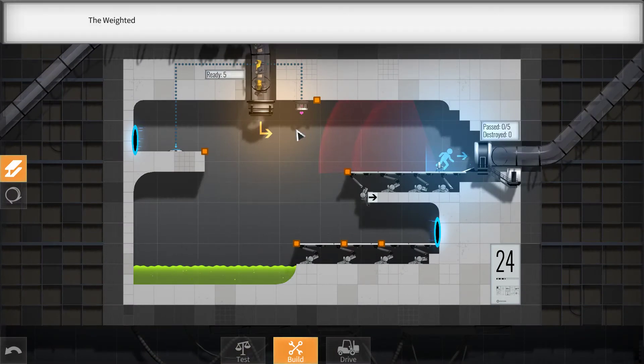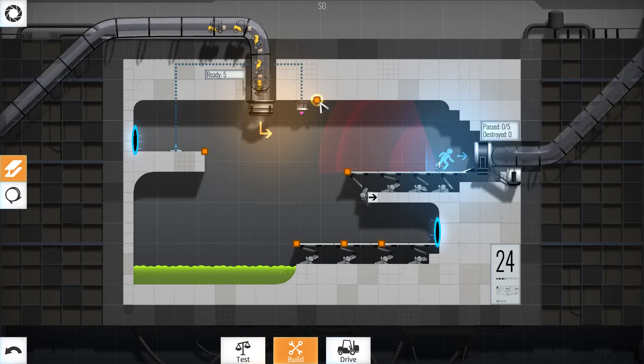This looks simple enough. Companion cube can also be used as a portable defense against turret fire. Okay, portable defense against turret fire — which means what exactly? It means that I need to hit this cube into him. Okay, how do we do that?